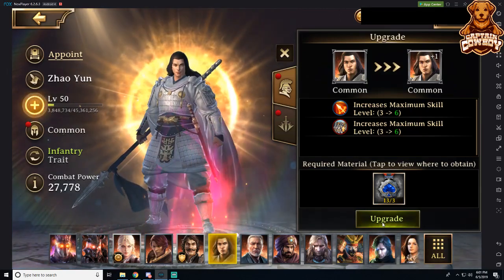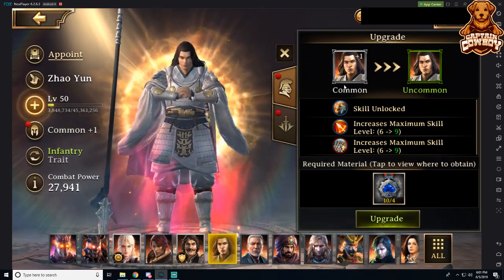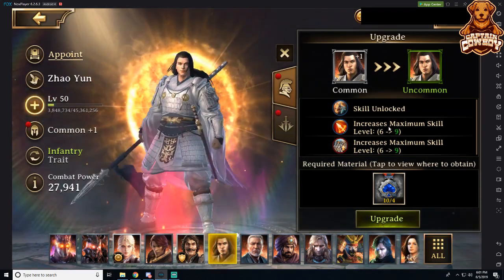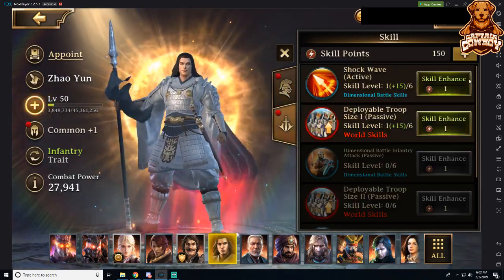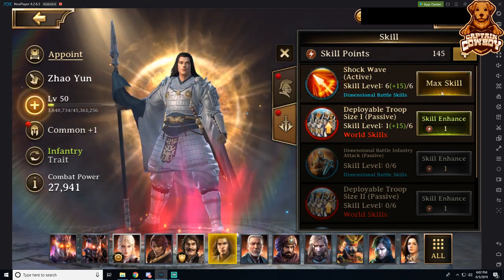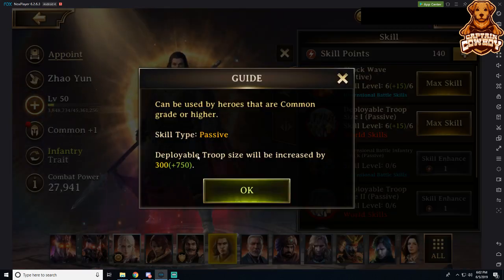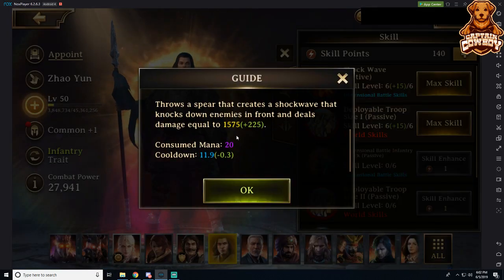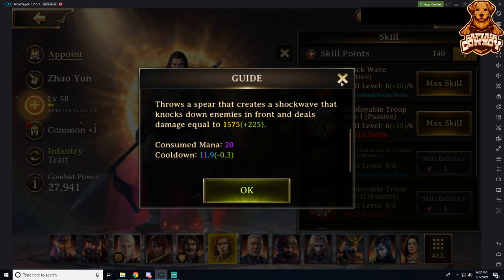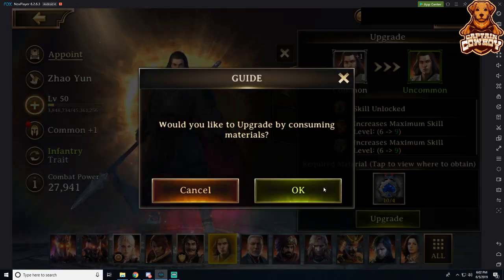Let's say we want to upgrade Zhaoyun. We hit upgrade and it brings us from common to common plus one. When we go from common to uncommon, we unlock a new skill level and increase the maximum skill level — how many points we can put into each skill — from six to nine. I can pump up all my skill points into these levels. I'm getting deployable troop size; I already have 300 deployable troop size from this skill and an extra plus 750 based on my equipment being plus 15. With shockwave, it has a knockdown damage of 1,575 and my equipment plus 15 gives an extra 225. Note that level 30 gear at plus 15 has a different impact from level 40 gear at plus 15, so it's about finding what works best for you.